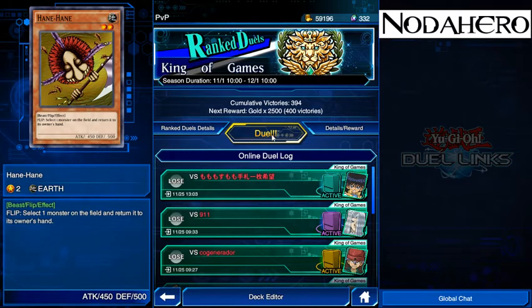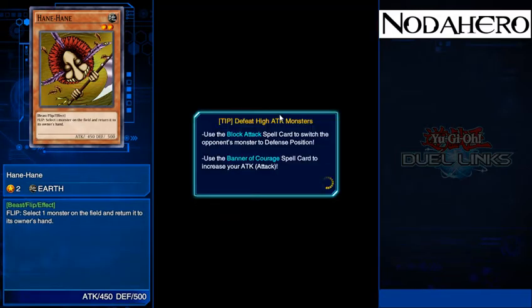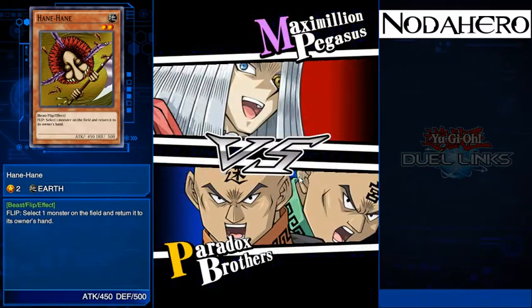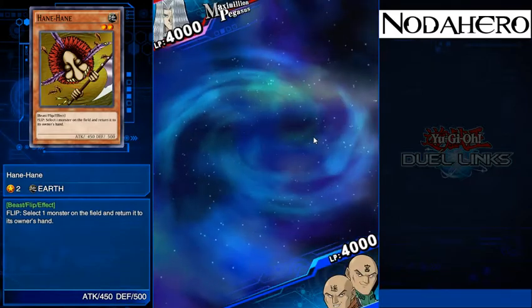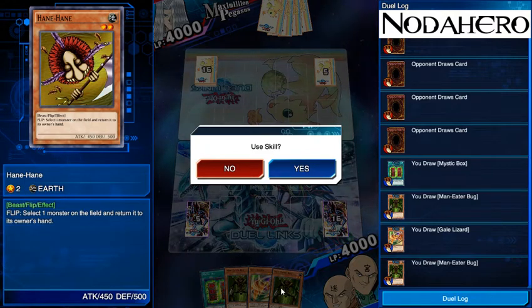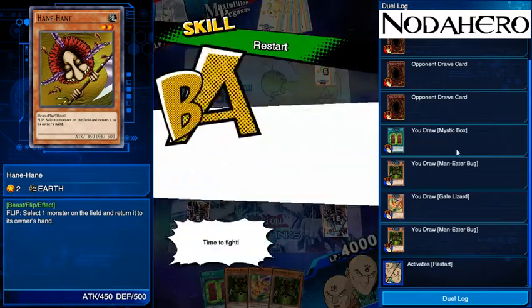We're going to go ahead and start some live fights. I actually had tried doing a full five-match video earlier before I realized I had no microphone hooked up, but I was just talking to myself. So, props to me for that delightful oops. The first thing we see is it's Pegasus, which means probably he's going to be using the Mind Scan ability, so that's something to be aware of. Looking at my opening hand of double Man-Eater Bug, Gale Lizard, and Mystic Box, it's kind of on the edge of maybe keepable — I'm going to err on the side of caution and say it's good enough.